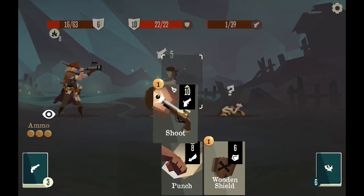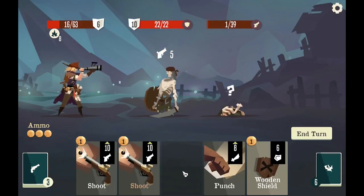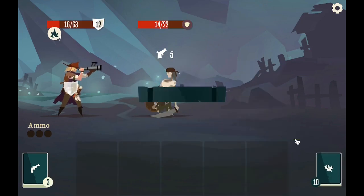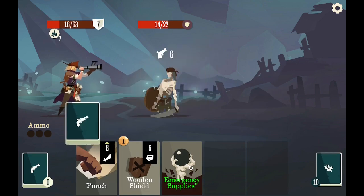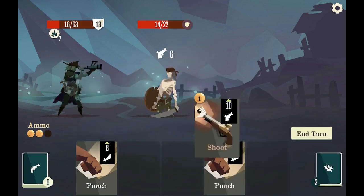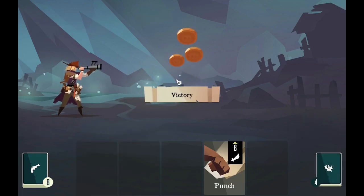I could do this — get two shoots, one on this guy and one to get rid of his armor. Get my armor back. Emergency supplies — thank God. Shield, shoot, punch — easy.